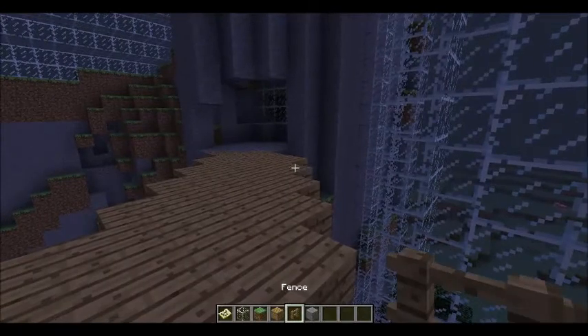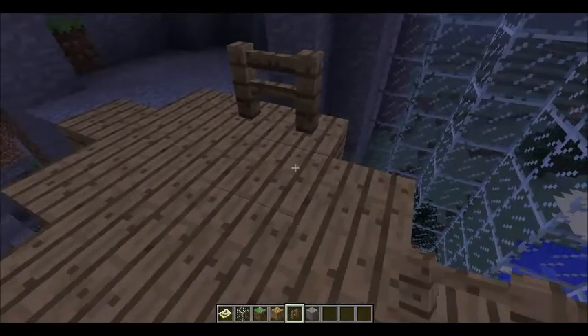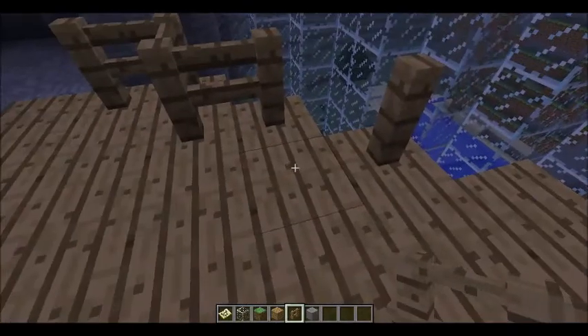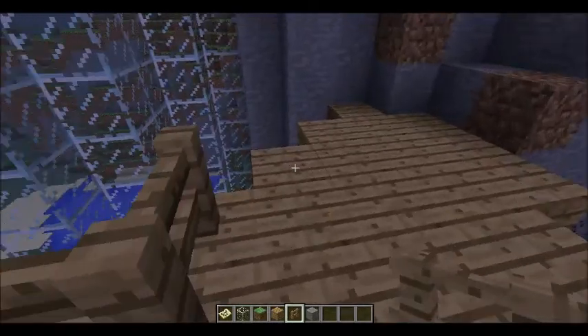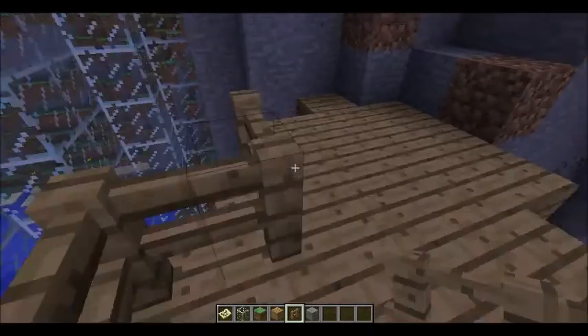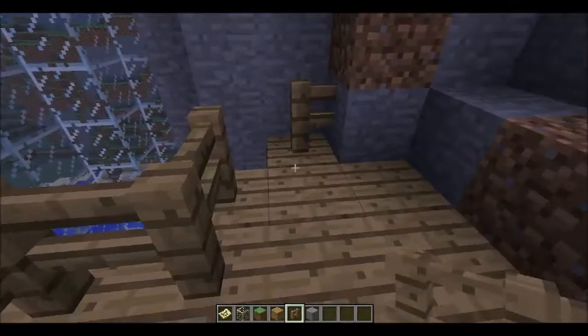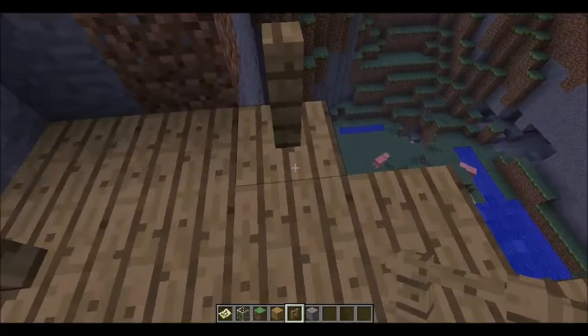Now that's done, we're gonna go ahead and place the railing down here. What you do with this is just so you don't fall off. Yes, I'm doing this in creative mode — if you want, you can do this on survival, it's just you're gonna need a lot of sand and a lot of coal if you're gonna make that much glass, and the skill of not dying.